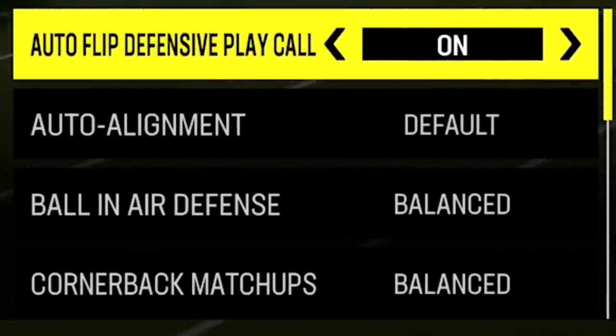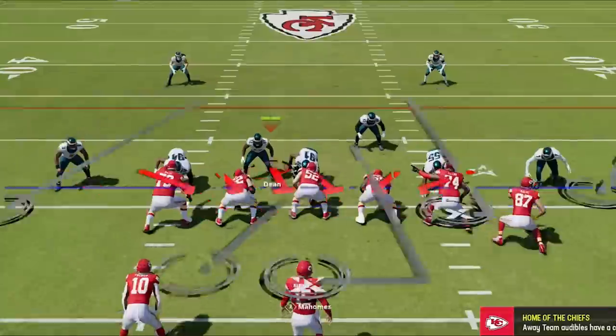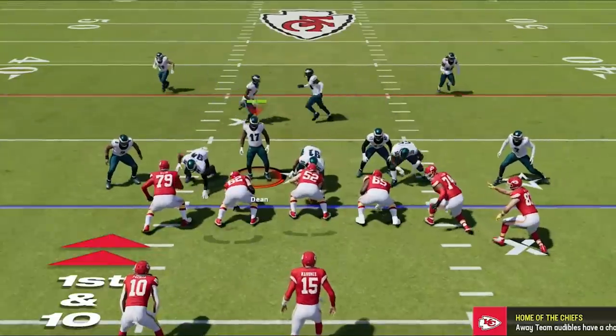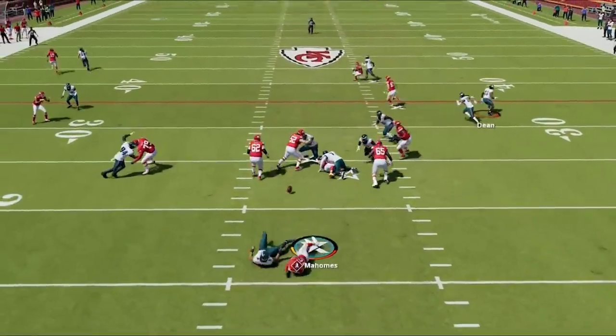On defense there are a couple I'm going to test, but I'll start at the top and go over the ones I don't think need testing. Number one: auto flip defensive play call. I typically leave this on because I don't want to flip the play manually all the time — when you flip manually, cornerbacks can do crazy things like flipping the entire field from right to left, getting you out of position.